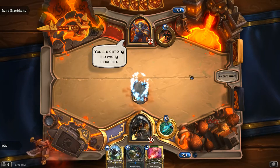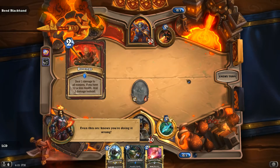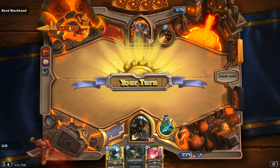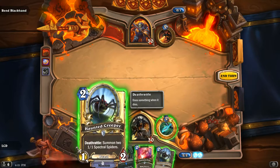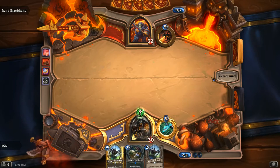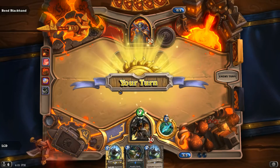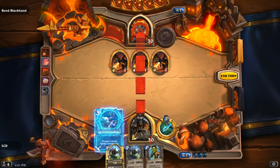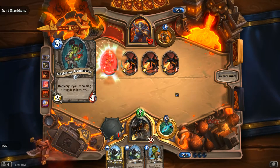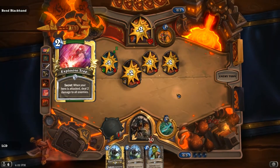Okay, he's going to coin into a hero power. Even this orc knows you're doing it wrong. A Revenge dealing one damage to all minions — he just did a yolo Revenge, I love it. Maybe we should play Explosive Trap so I can pop Eagle Horn Bow next turn and get the free charge, get some extra damage in.